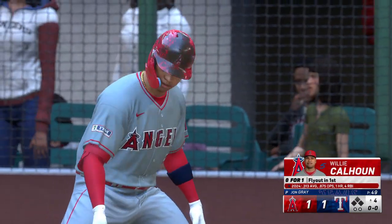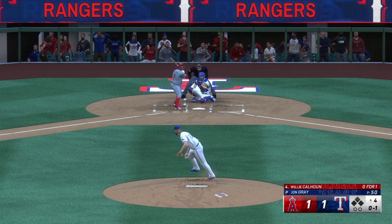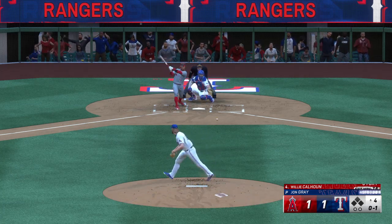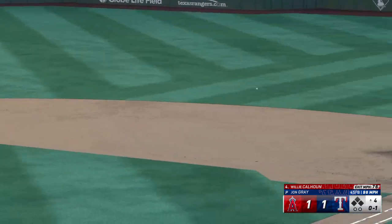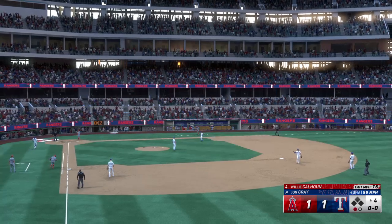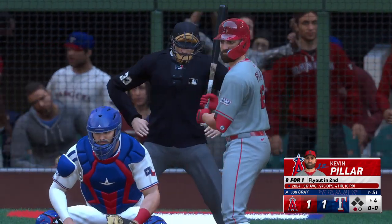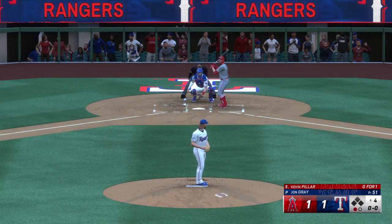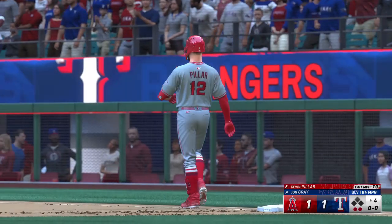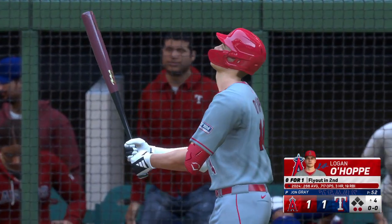Got him — huge strikeout! This guy competes hard, we see the emotion there. Great job getting out of the jam. Back at Globe Life Field — Willie Calhoun leads off. On the corner for a strike. He's been pitching well but we'll see what adjustments the hitters make this second time through the order. Ground ball up the middle on the run — throw to first, nice play. Kevin Pillar grounds to third — Smith fires across the diamond, another quick out. You want to be a great defense, you have to deliver consistently.